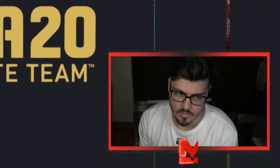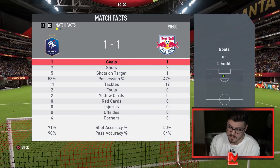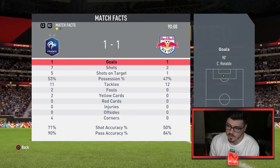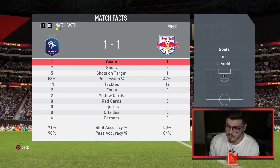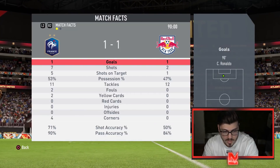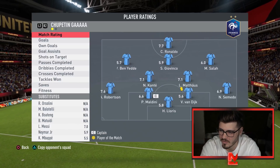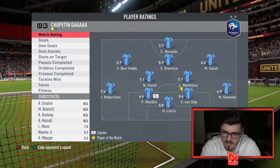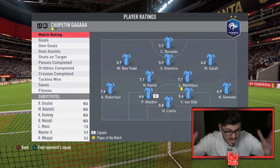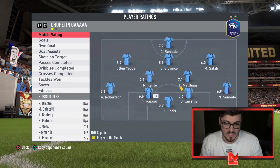Cristiano Ronaldo — that should have been our win. I'm not going to argue we deserved a W, but we did a decent job with the build-up and had a beautiful goal breaking through with a nice layoff and a backheel. But it is a battle. Look at the team difference: his bench had Ronaldo, Giovinco, and Sala. He had Messi, Neymar, and Mbappe on the pitch with Kante, Maldini, Van Dijk, Semedo, and Robertson. Surely that proves this squad is overpowered.